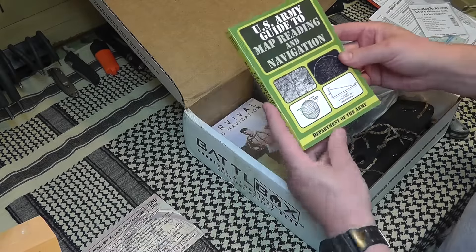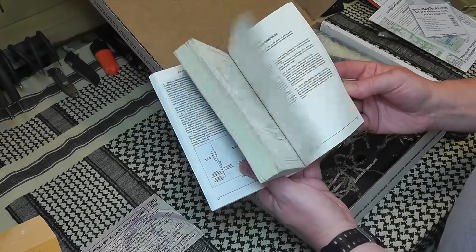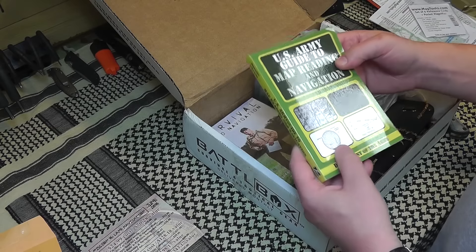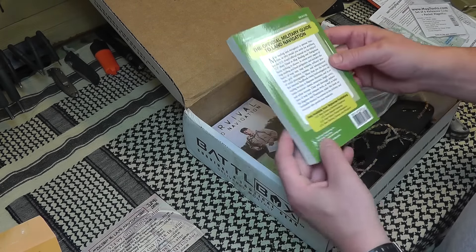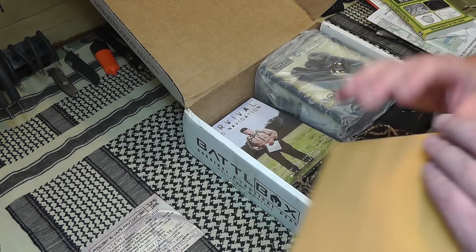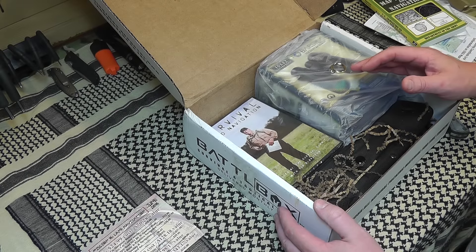Last but not least for the Basic kit is the U.S. Army Guide to Map Reading and Navigation. I've actually read most of this book — it's not light reading, you have to be a nav nerd to get through it, but it's well worth it. If you can make it through a technical manual like this you're going to know a lot about navigation. They value it at $10.88. That's everything in the Basic package for $25 — a lot of stuff that sets you up for the basics of navigation.